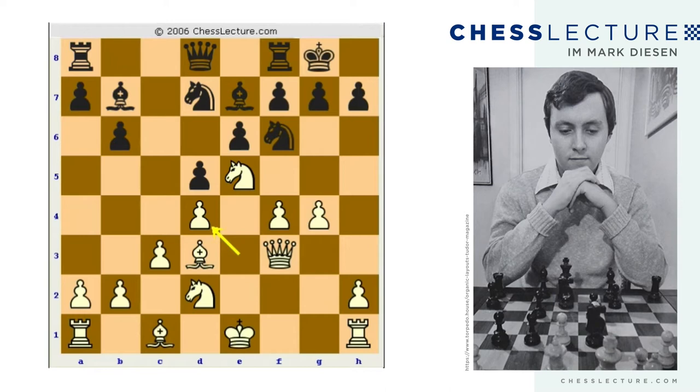Black's pieces are developed but there's no active place to use them — no way to increase their activity rapidly. So black is at a loss as to what to do here, and just plays g6, which is for the most part a defensive type move.